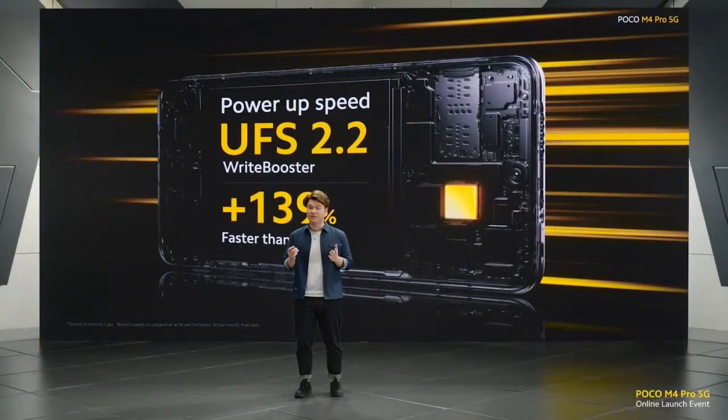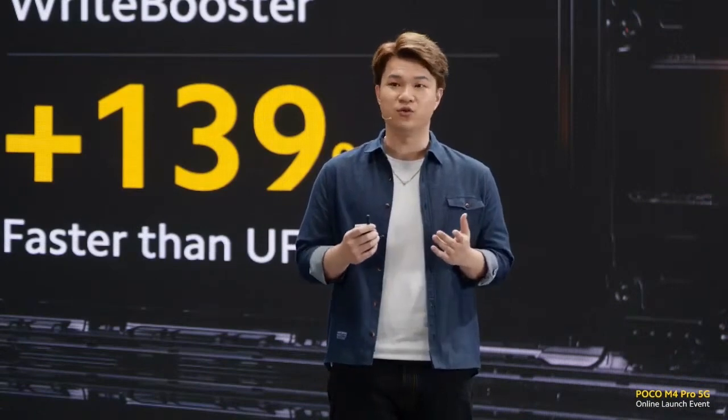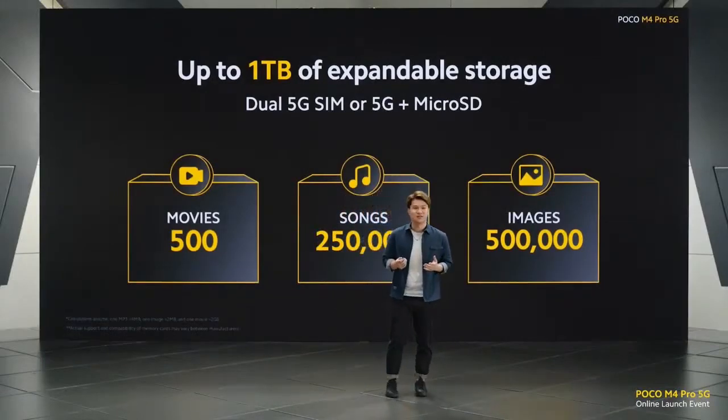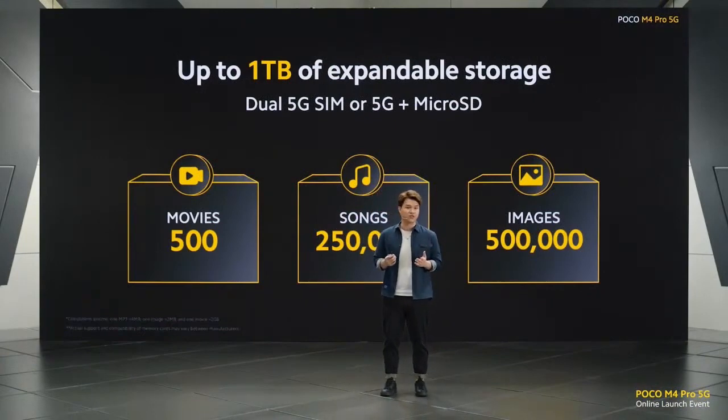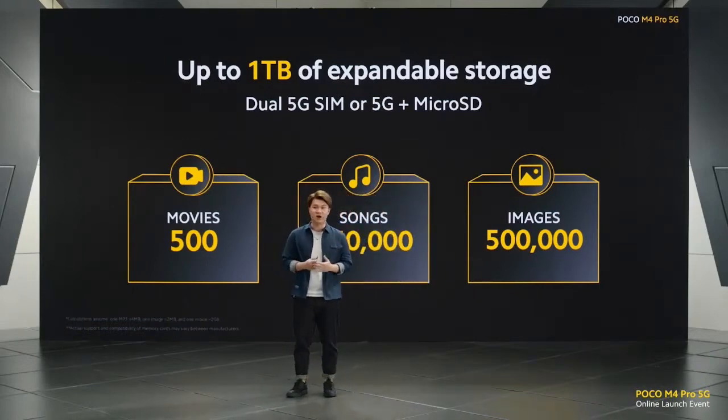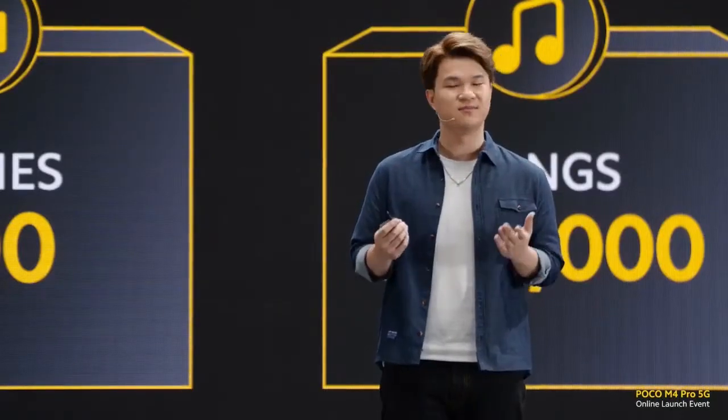We also kept some of the performance from before, such as UFS 2.2 for all variants. Compared to most mid-range smartphones still using UFS 2.1, UFS 2.2 is 139% faster than 2.1, meaning you get to load or install apps much faster. Of course, we kept dual 5G SIM card slot and one terabyte of expandable storage. That number still blows my mind — one terabyte in a phone. Some smartphones offer one terabyte options already, but their price? Insane.